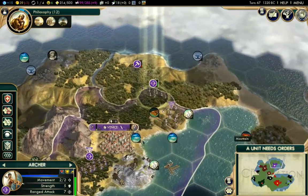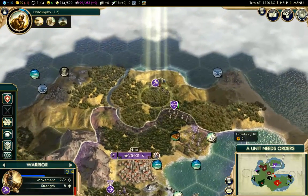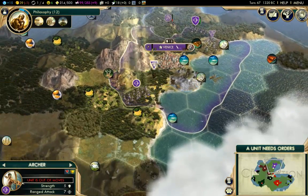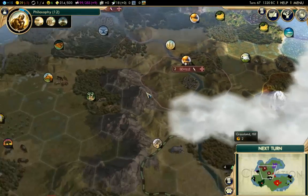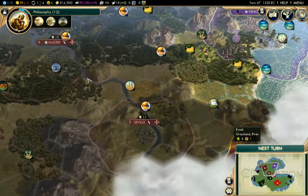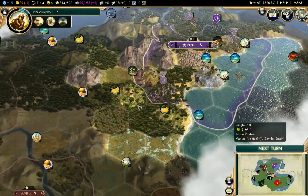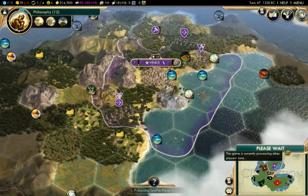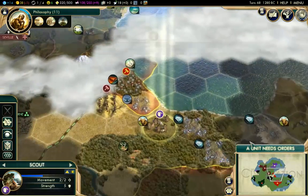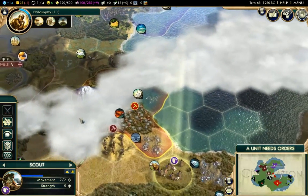Let's build a plantation now and get this cocoa — it should give us four happiness. The archers can stay there and heal up. I'm going to send my warriors into my area to heal up as well and bring the archers down toward Kathmandu. I'm a little bit worried about Spain closing off this area and blocking me. We might be able to negotiate an open border treaty. Looks like my border has just expanded toward the citrus over here — that's pretty cool.